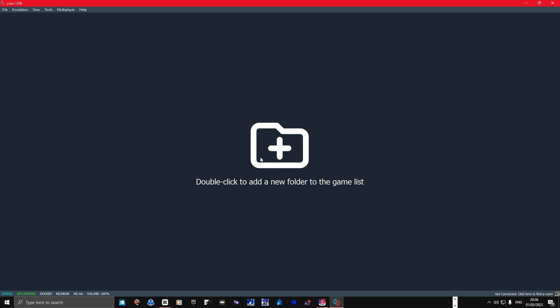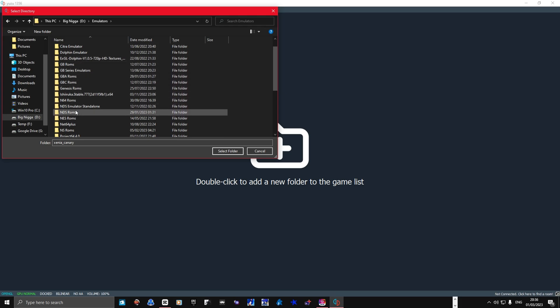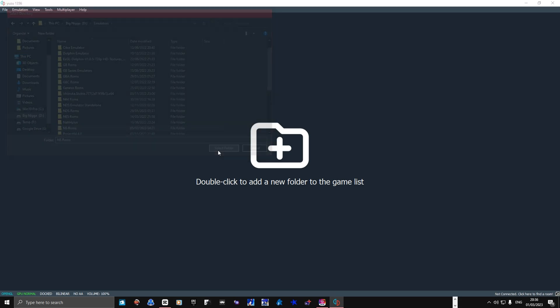To create a game directory, simply click on the front screen by double-tapping it, then select your game directory. If you don't have one, then create one.